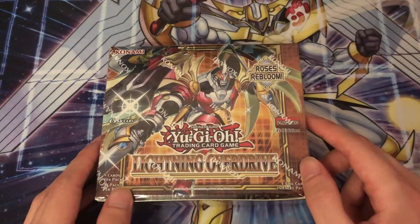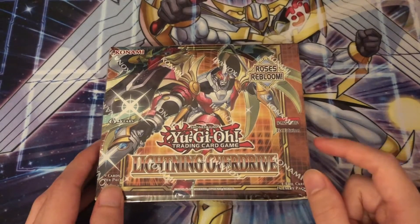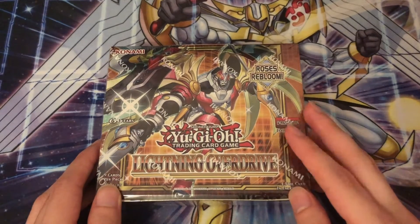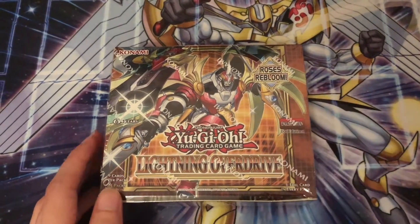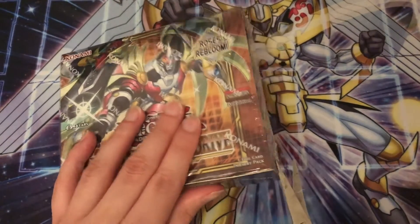The main card I'm looking for is the Secret Rare for the Roses. I didn't get any of the Rose Hollows last time, so that would be quite nice to get as well. The other card I need is the Ultra Rare ZW.